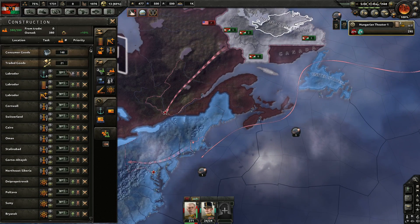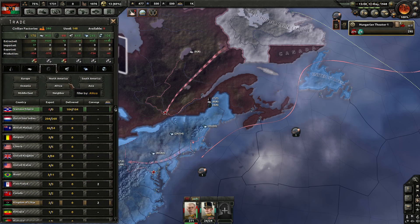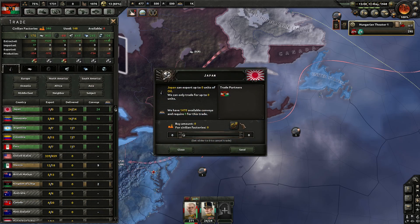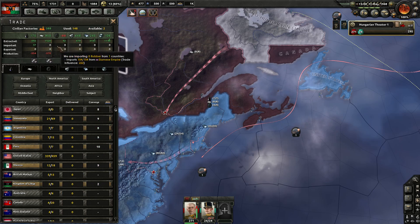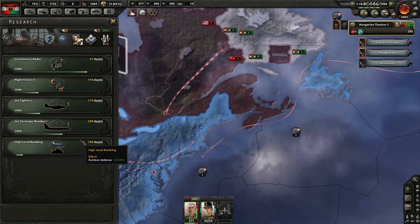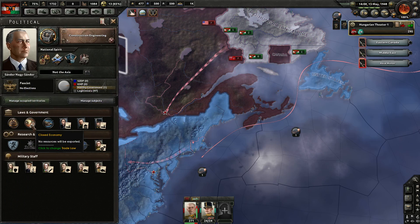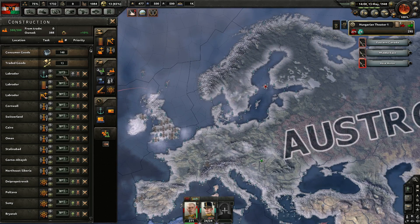Do them immediately please. Do we seriously have no civilian factories? That doesn't seem right. We now have a surplus of oil though. We can just do that straight out — we've got plenty there. We're not importing. Why do we have no civilian factories? No resources will be exported. They can't have all been destroyed, so I don't know what's going on there.